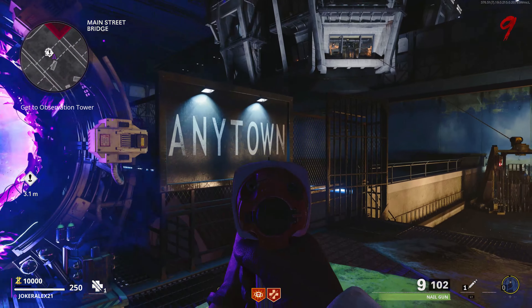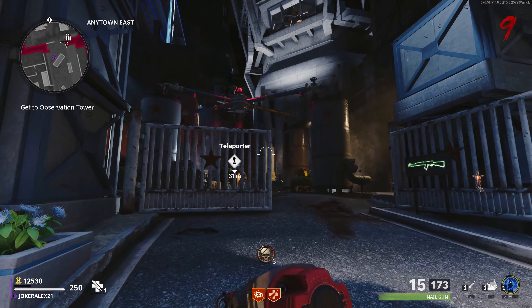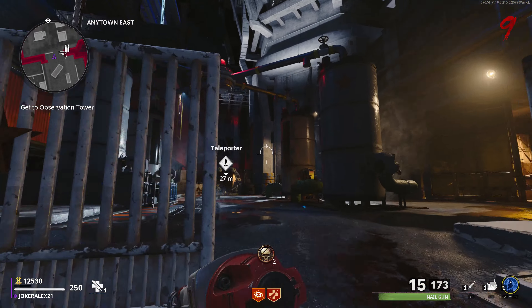Once you get up to that teleporter and go through it, you'll come over to Any Town. Once you've teleported into Any Town, you'll want to make your way through the rest of the town, past the Burger Town area, up into the fuel processing area. You should notice another teleporter here at the back, but it's broken and currently will not work.